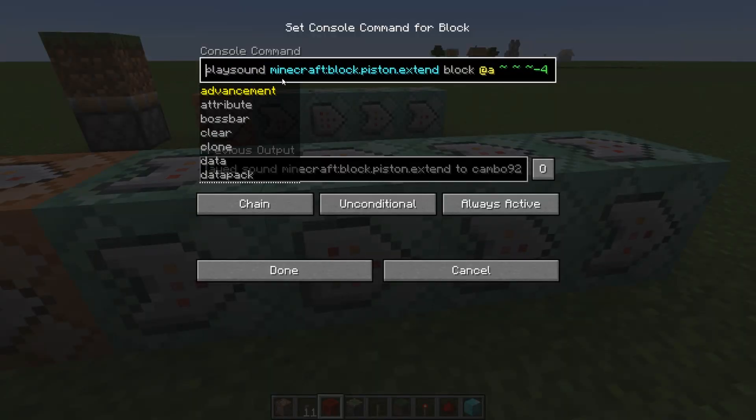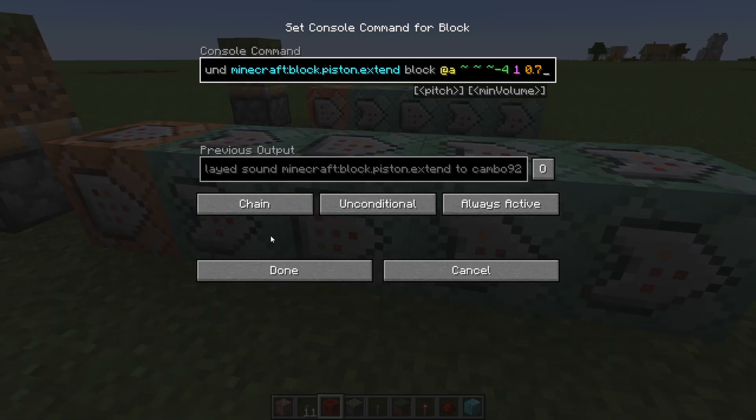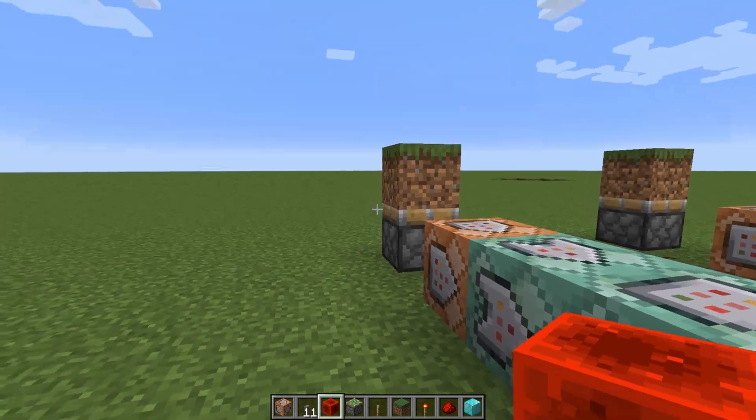To make the piston sound, use playsound with the sound block.piston.extend, targeted at all players, at the position of the piston, with volume 1 and pitch 0.7. This command has to be chain unconditional and always active.